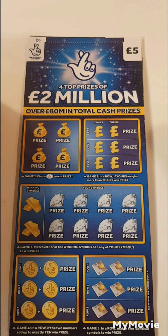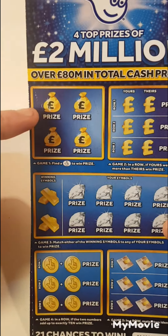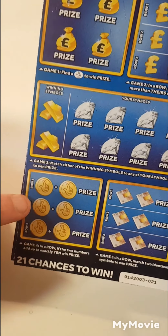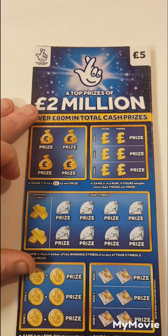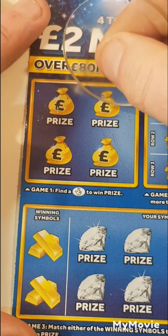Hi there guys, Mr. A-Scratch here. So we have two of the big blue scratch cards — card 21 and card 20. The only thing we have to do is find the lottery fingers. If ours weighs more than theirs, match the winning symbol, add up to 10, match two identical symbols. So let's see if we get anything back, preferably a profit because we've not had one with them in a while.